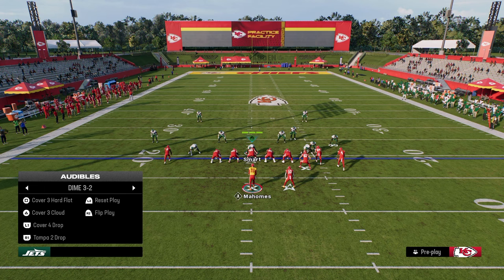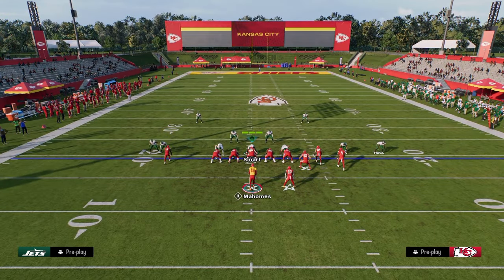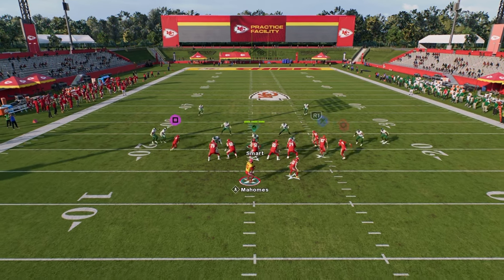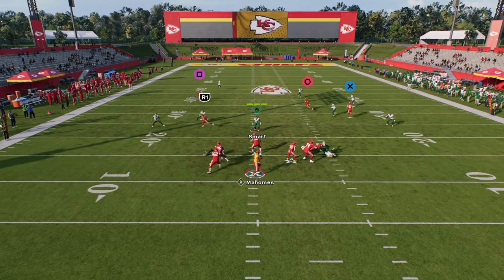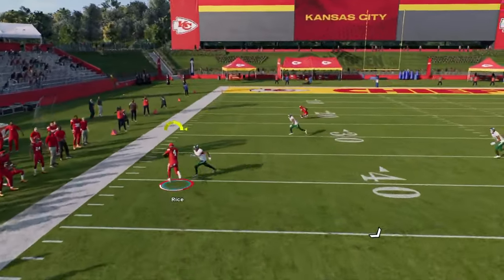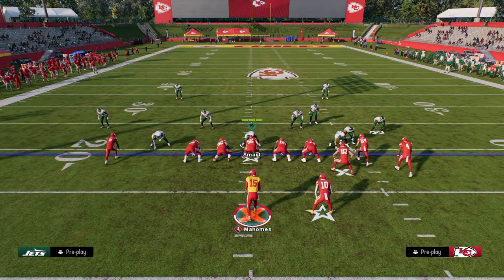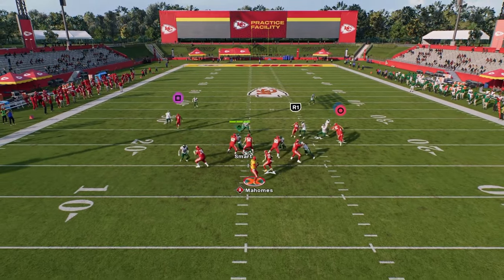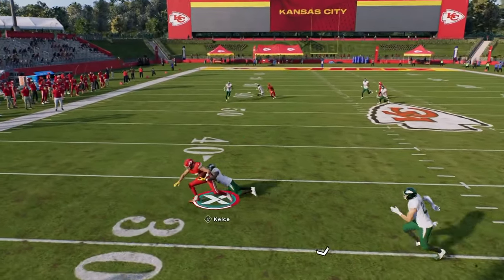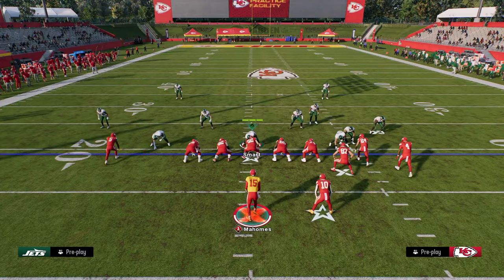One pro tip: if you want Kelsey to run his route a little later, you can stem him up a tick and it's going to space things out better. It's a really nice developing play that spaces the field horizontally — left to right — with a high-low read on the right sideline and nice reads in the middle. The Kelsey route is consistently good for both man and zone coverages this year.